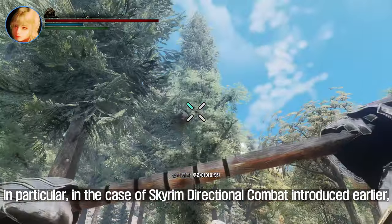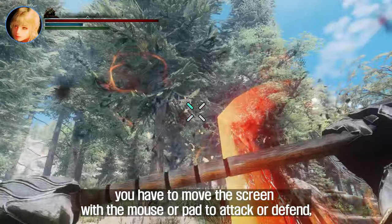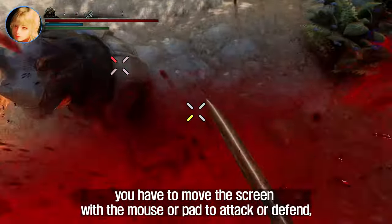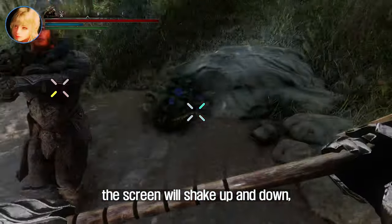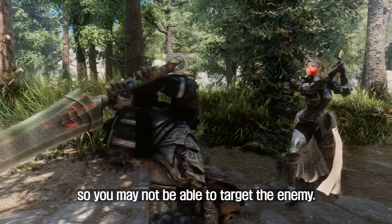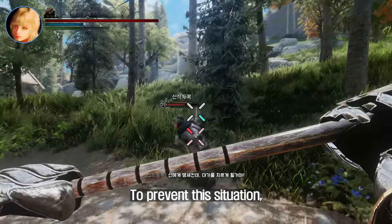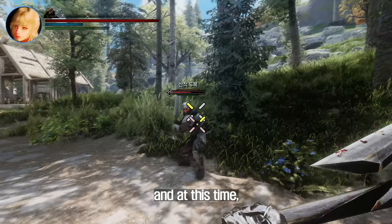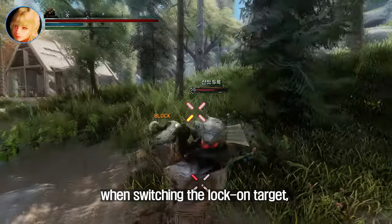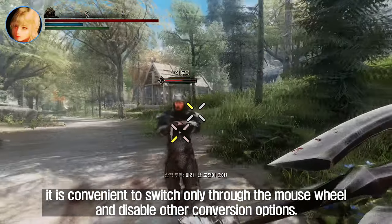In particular, when using Skyrim Directional Combat, you have to move the screen with the mouse or pad to attack or defend. If you do not lock on to the enemy, the screen will shake up and down and you may not be able to target the enemy. To prevent this situation, the lock-on function of True Directional Movement is absolutely necessary. When switching the lock-on target, it is convenient to switch only through the mouse wheel and disable other conversion options.